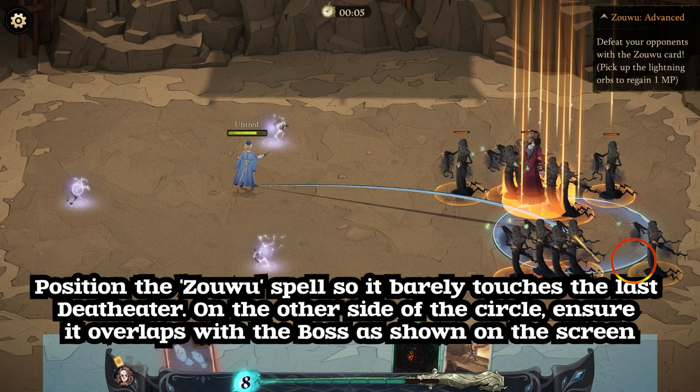Position the Zhao Wu spell so it barely touches the last death theater. On the other side of the circle, ensure it overlaps with the boss as shown on the screen.